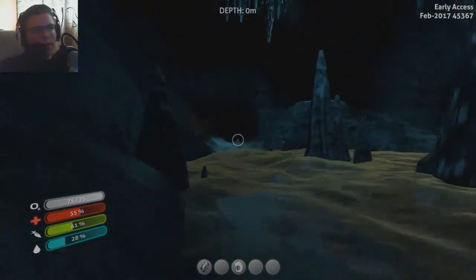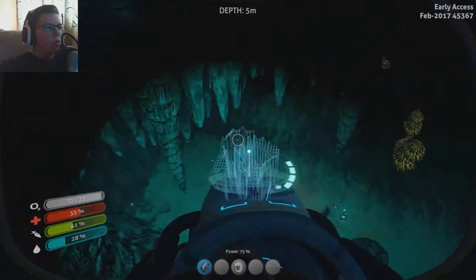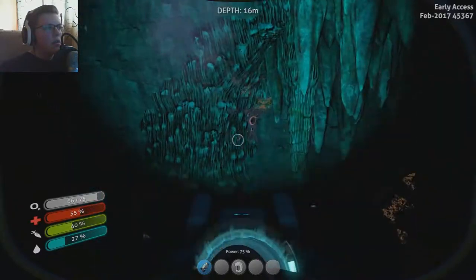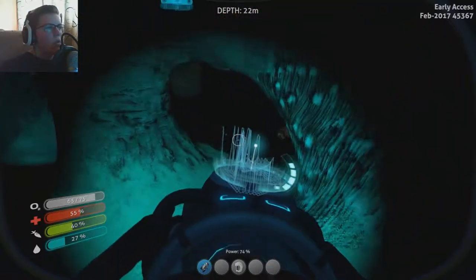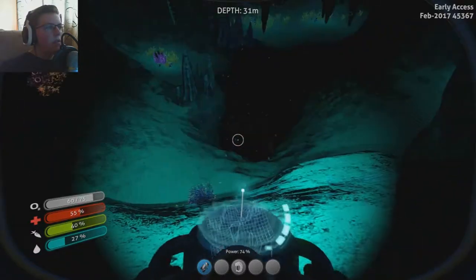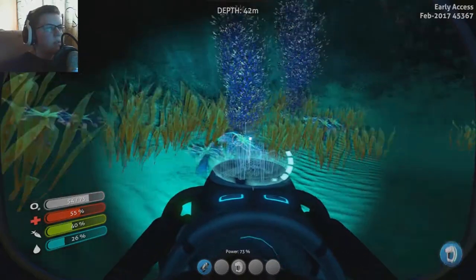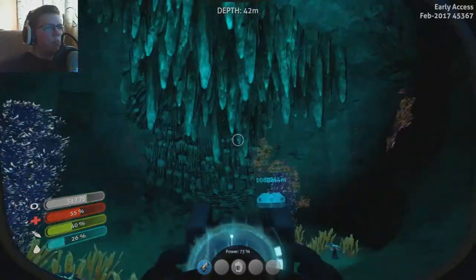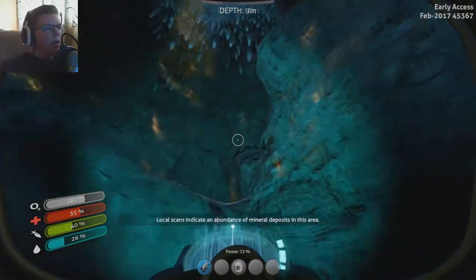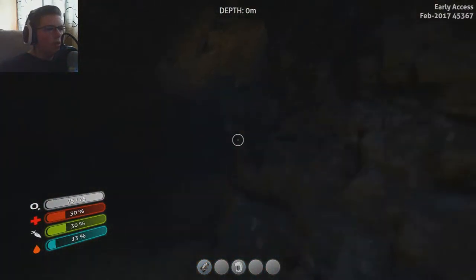I wonder what's down here. Is it just caverns? Oh, this goes down into places - that's kind of cool. It goes down even deeper. I don't know how safe it is down here. What are these? Blue palm. Guess let's head back up - we'll check this out later. Alright, I think I grabbed enough stuff, let's head back.